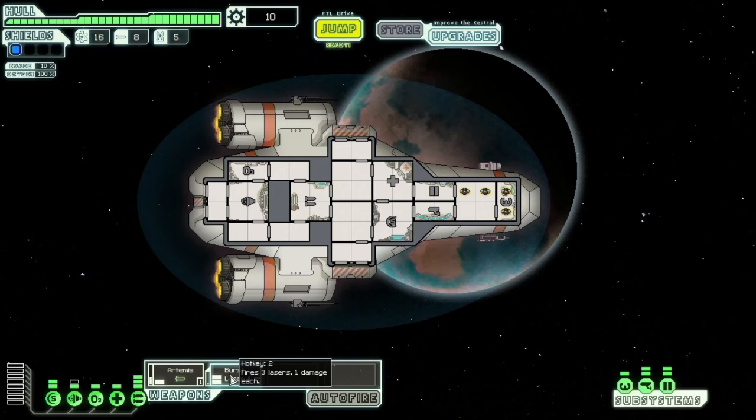This game has a lot of really interesting mechanics, and one of the main things you have to focus on is power management — keeping the right systems powered up and sacrificing certain systems at times to bring more weapons online or to reinforce your shields. It really gives you the sense that you are in control of this ship and have a lot of options before you.